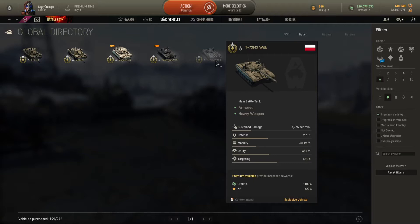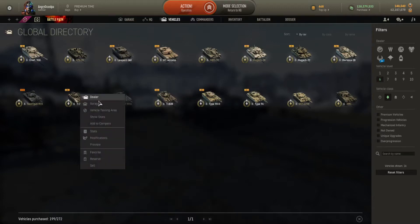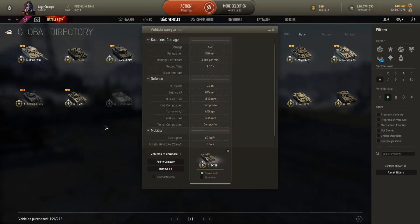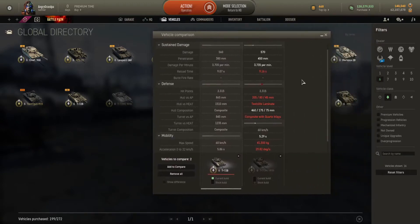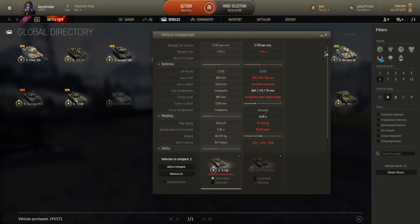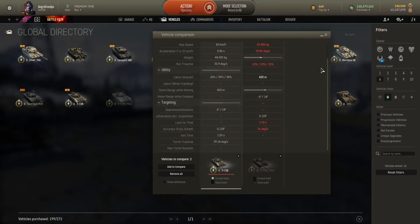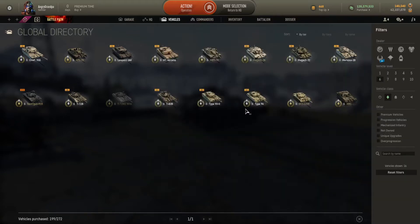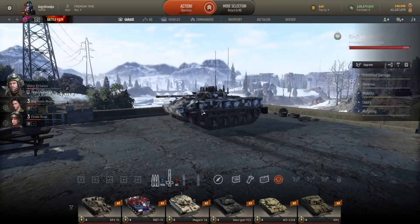The T-72M2 Wilk is nearly the same as the T-72B, and the KPZ-70 is not so different from the MBT-70 — not such a big difference. So I'm going to send the KPZ to reserve and not take it into consideration for this comparison and review.